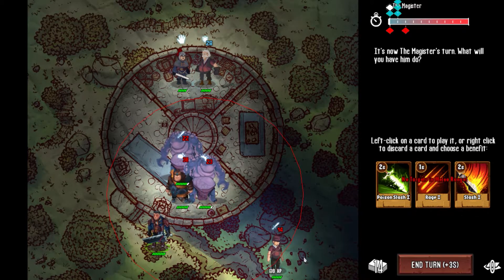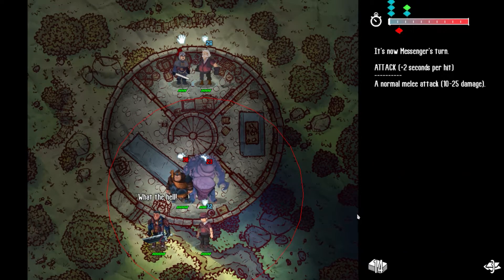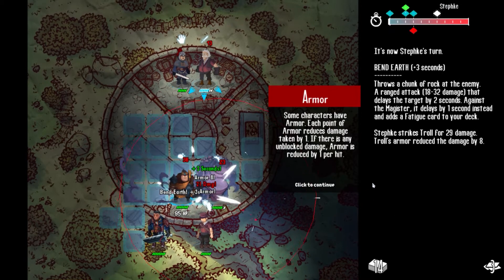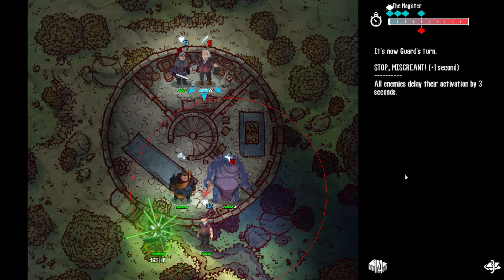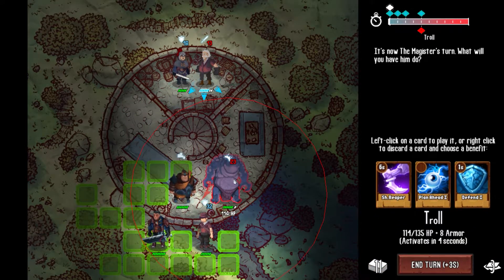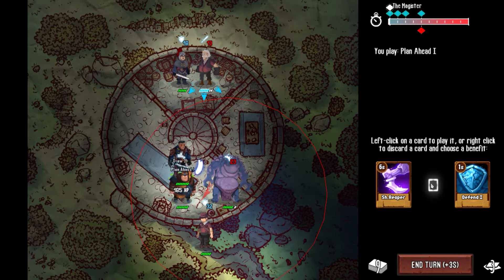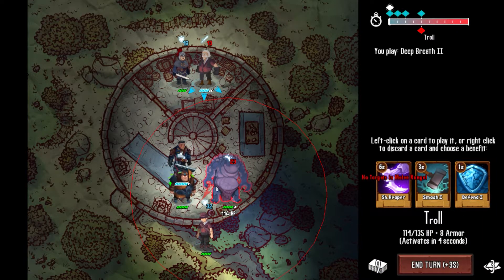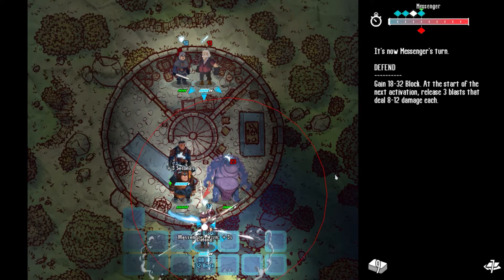You also have different dialogue with different people depending on your affliction, which is a nice touch. Every time I spoke to one of the major villagers, it said there was a weird creature around them, or like a sleeping camel on their head, or a pink dragon floating over their shoulders — stuff I was just seeing in my head. That's a really neat little touch. The afflictions very much alter how you see the world and how the world sees you. They aren't just a card added to your deck — they have a couple of other aspects to them as well.